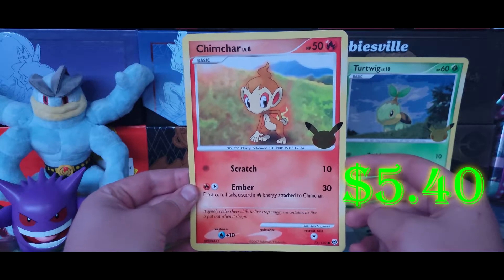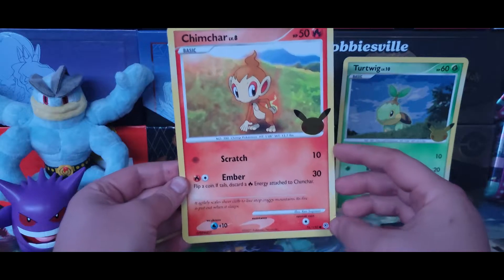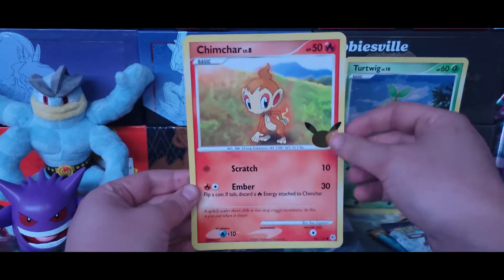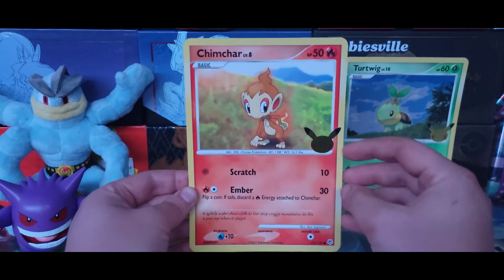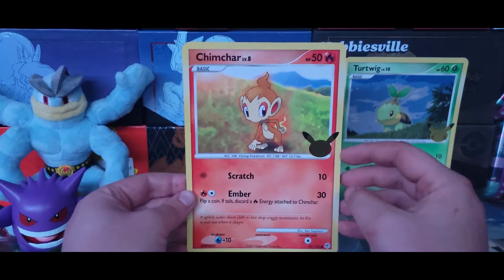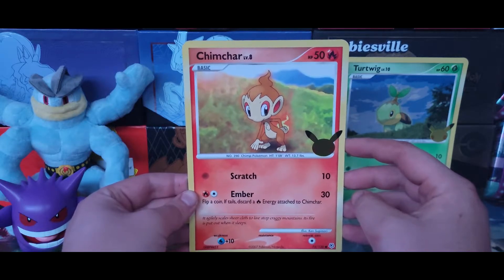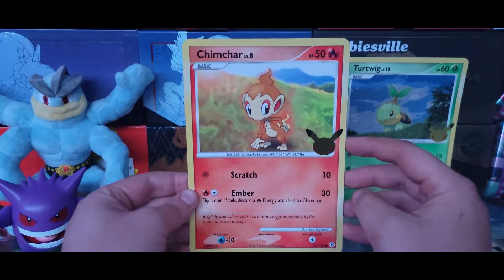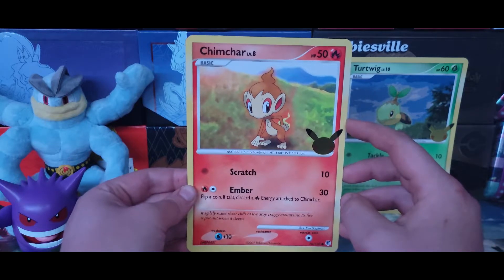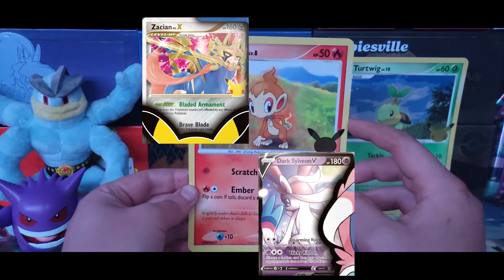These are cards from — I think it actually might be Diamond and Pearl base set. We have 76 out of 130. We have Chimchar Level 8. I'm super excited for Celebrations to come out — they're bringing back Level Pokemon. There have been a few leaks of what cards are going to come inside the Celebrations set. There are only going to be 25 cards in the set, but they're bringing back Level Pokemon, Level X's, Dark and Light Pokemon.